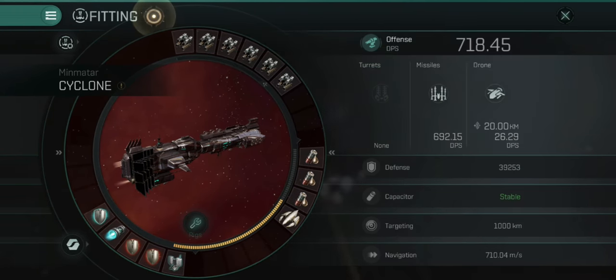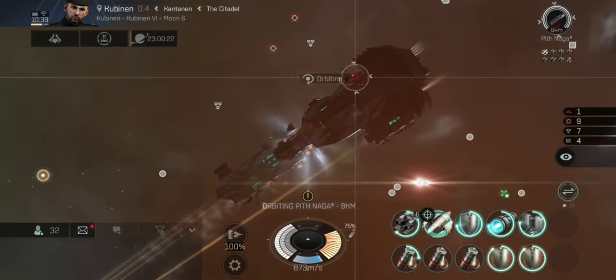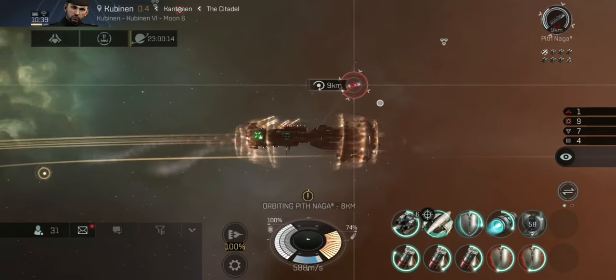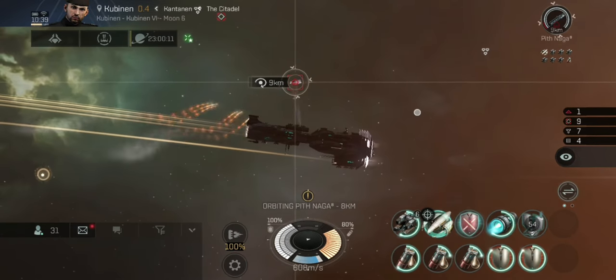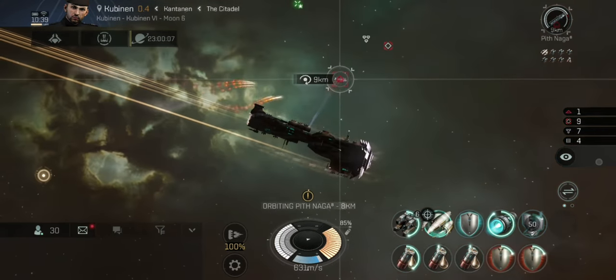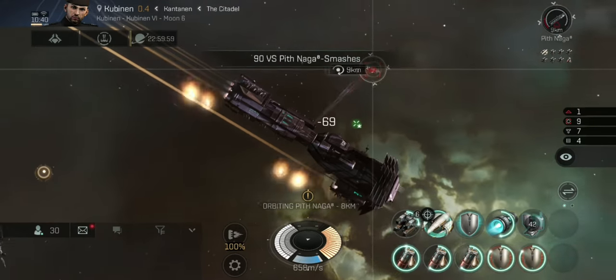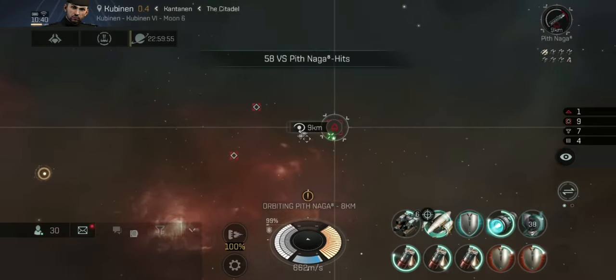I've got this Gistum C-Type shield booster, which is boosting a lovely 600 shield every five seconds, enabling me to tank this quite easily. However, when I get to the last two waves I'll be a bit more cautious due to the elite ships. This last guy is now starting to go down.